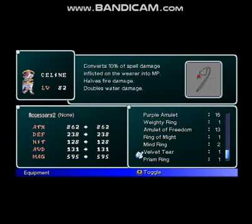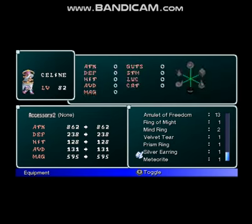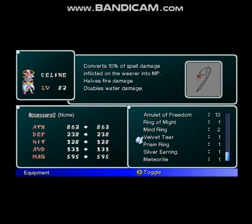Paralysis. Silver Earring — there's the MP of the wearer. Meteorite. Prism Ring. Velveteer — converts numbers of spell damage in order to MP. Halves fire damage. Doubles water damage.